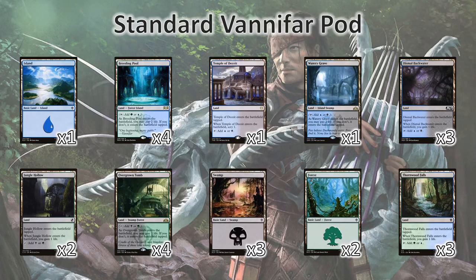For the land base, it's a bit of a hodgepodge. The problem here being that there are times where we want to be able to cast something that has blue and green in its mana cost, and then the next turn be able to cast something with double black in its mana cost. So for that purpose we have a whole smattering of lands here. If you don't have specifically these lands, you can try and find them however you can. The shocks are not actually used as much as you would think, and using the life gain lands or guild gates is a suitable substitute.